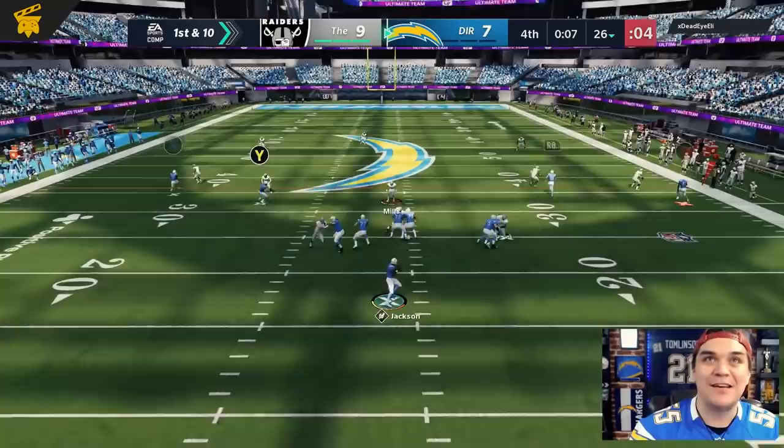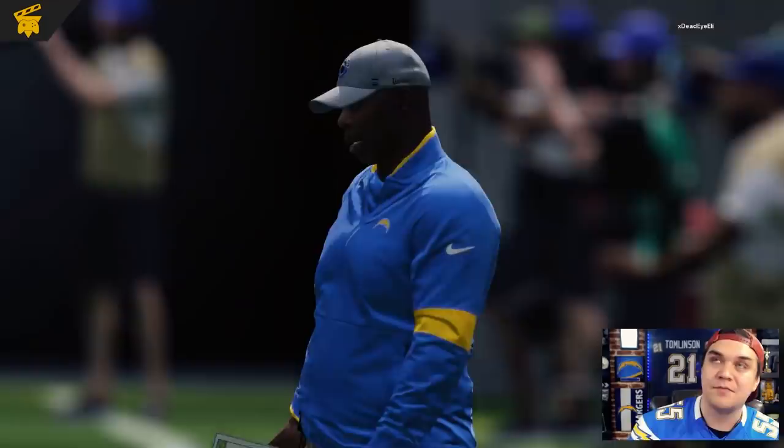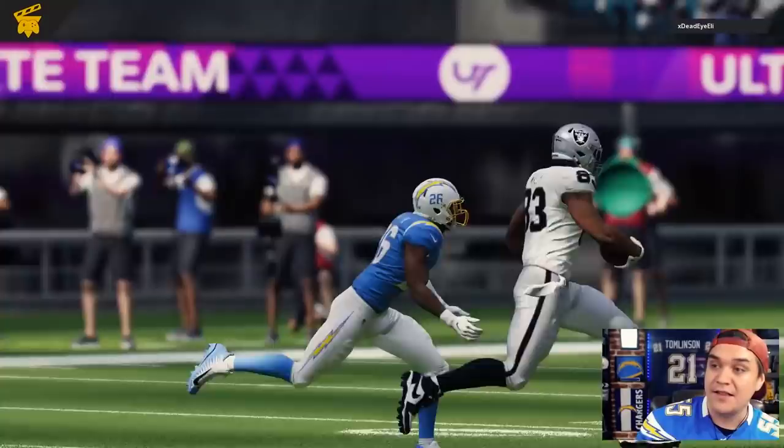See if we can get something — maybe to Barry. How does he still get pressure only rushing three? GGs to our opponent, Deadeye Eli. That was an awesome game. Unfortunately for us, he was a smart player — played the clock like a crazy person and ended up getting the win there at the very end. Let's jump into another one. Still an awesome battle. Bo Jackson versus Junior Seau — I couldn't have asked for a better first matchup, although the dub would have been nice.